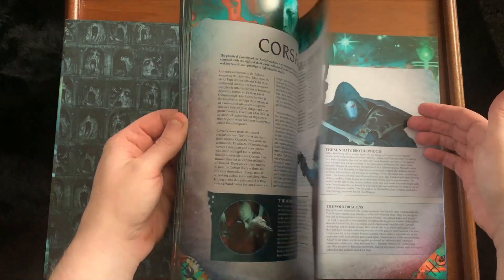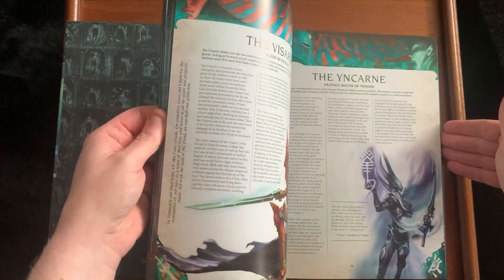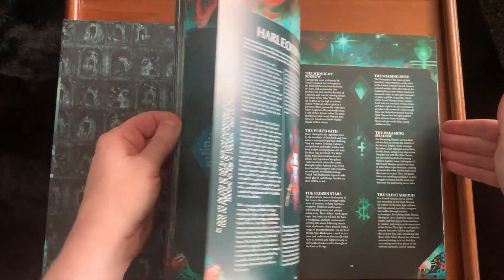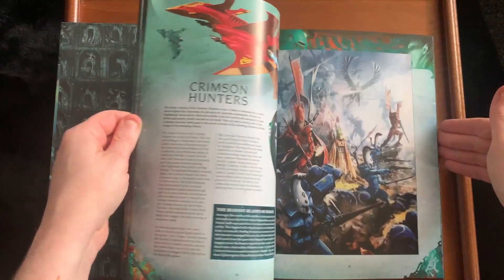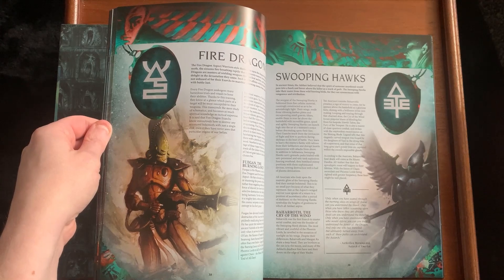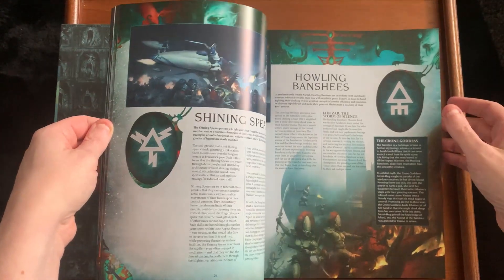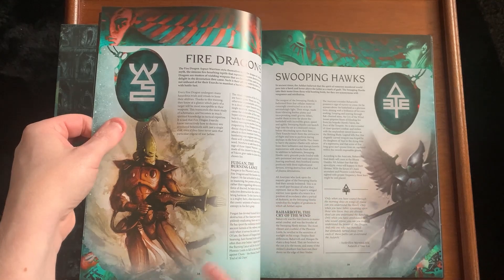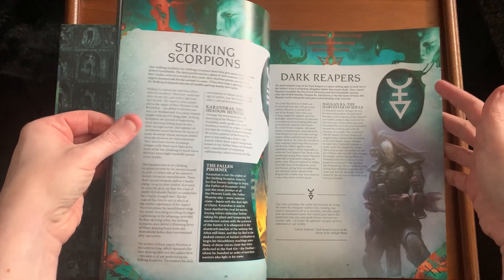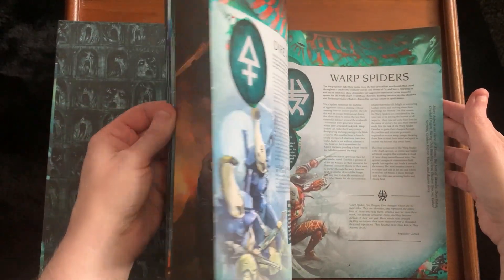Fleets of Infamy is going to be an interesting read, talking about the Corsairs — the Eldar pirates. I'm really glad they've put Corsairs into the actual book itself. Harlequins and Hosts of the Dead covers your Wraith Lords and Wraith Guard. All the Aspect Warriors are detailed, talking about the Phoenix Lords: Fuegen, Baharroth, Jain Zar, Maugan Ra, Karandras. This looks like it's going to be a very interesting read.